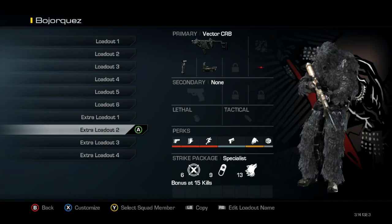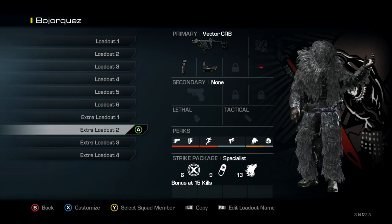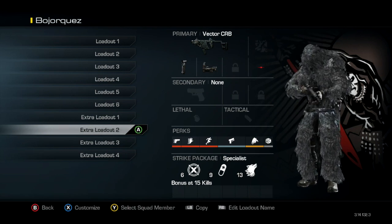Then we need to set up our class. You want to use an SMG with whatever attachments you like to use, and then use Ready Up, Sleight of Hand, Unlimited Sprint, Quick Draw, and Scavenger. Then put your Strike Package on Specialist and put any extra settings that you want on there.